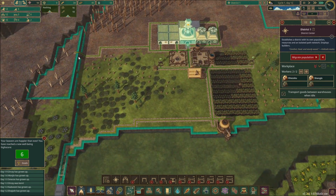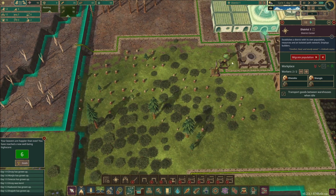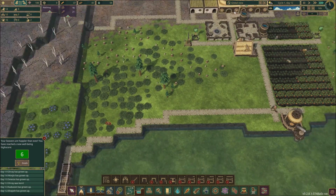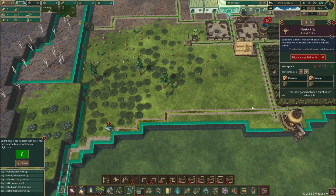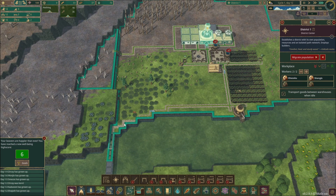You can kind of start seeing that this is more of a yellow color and this is a very vibrant green. You can really see it here — this area is starting to get yellow and this area is very green. The further you go from the main district, the harder it is for the beavers to actually get to where they're going — it kind of gets outside of district bounds.